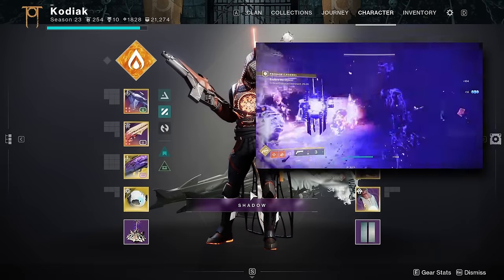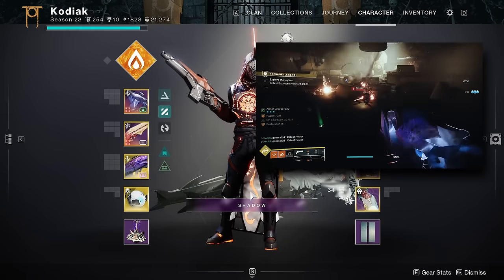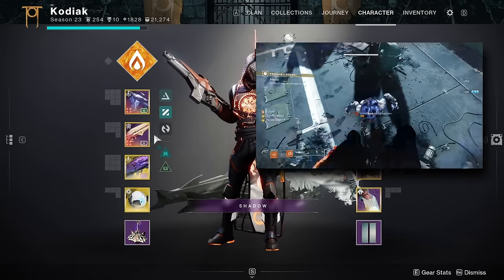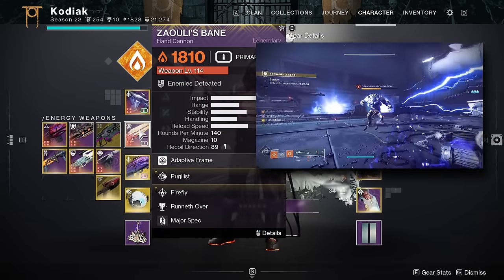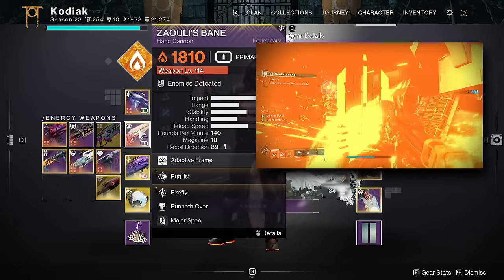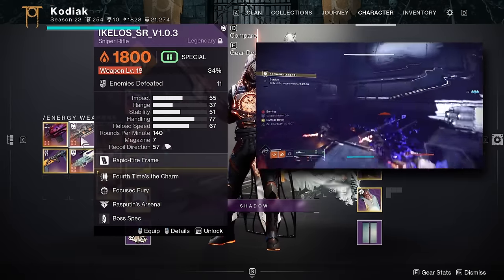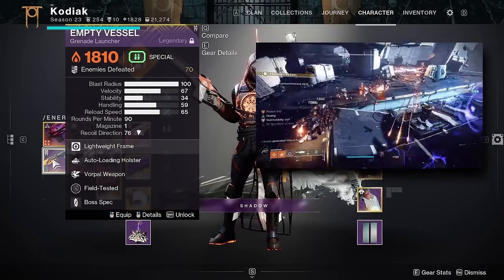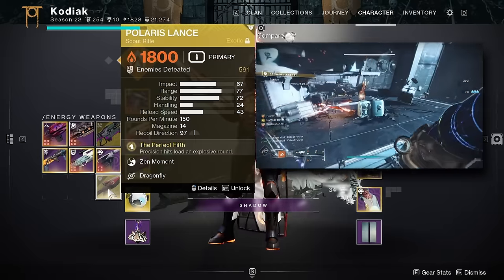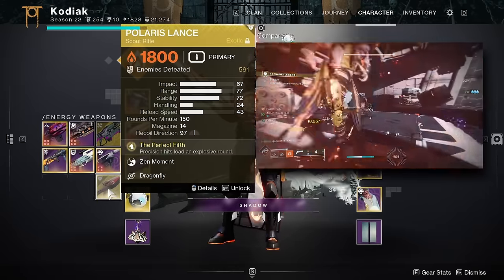Solar weapons are a must-have with this build — they pair greatly with your solar abilities and Ember of Empyrean, keeping Restoration and Radiant active indefinitely. I'd recommend Zalu's Bane, one of the best solar primaries currently with the recent hand cannon buffs, though any solar primary or special works great. Other notable exotics this season include Polaris Lance, which provides a lot of raw utility from its consistent ignition effects.